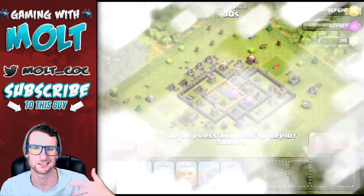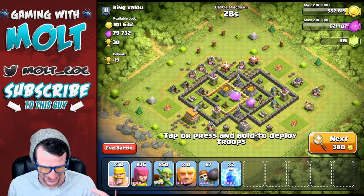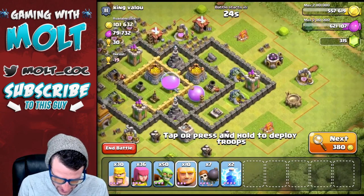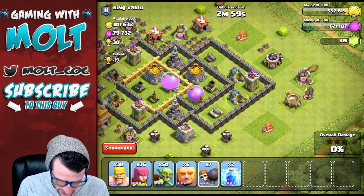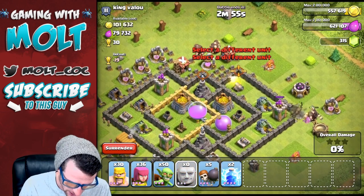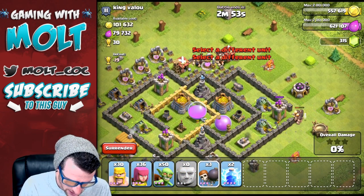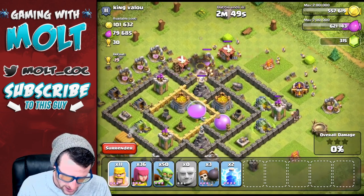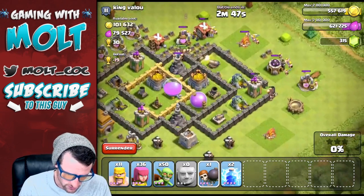This looks like a good base. Let's attack from this tip right here, get those guys in there, and then attack from right here with these other giants. Get them up in there and then we'll throw our barbarians around. We'll use a couple more — nope, didn't want to use those guys.